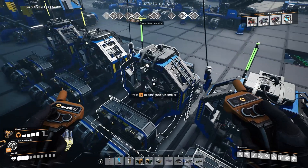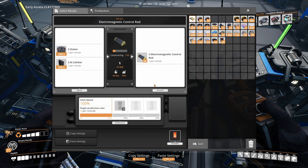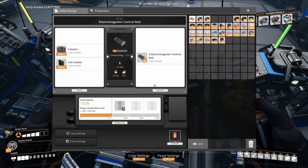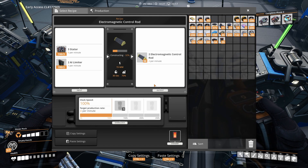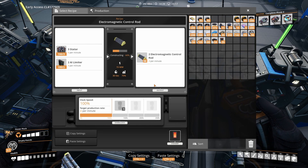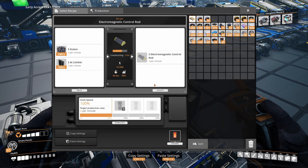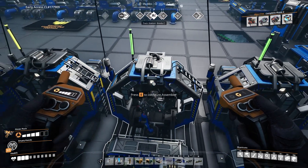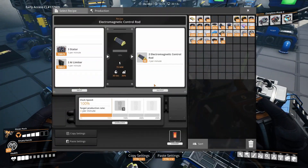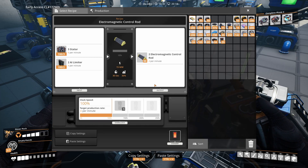The electromagnetic control rods are produced in 4 assemblers that produce a total of 16 rods per minute. We only need 10 for the nuclear setup and 3 for post-processing, but if we are doubling the post-processing we actually need a total of 16 per minute. I have built separate production for these in my external waste post-processing unit, so these are a bit inefficient here and not fully utilized. They require a total of 24 stators and 16 AI limiters per minute.